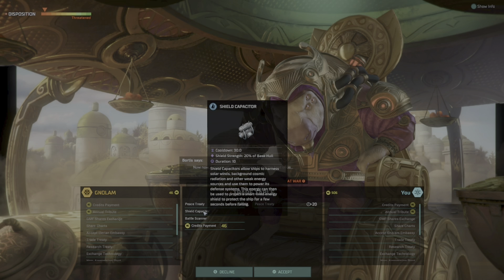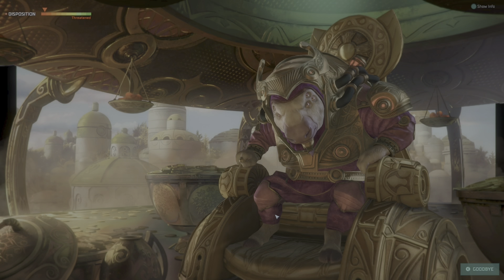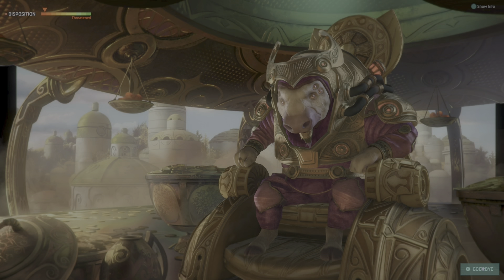Interplanetary administration complete at Great Wasteland 2. These ships — I want you to guard there until I need you. The Gnolams want a peace treaty and are offering a shield capacitor, battle scanner, and a payment.